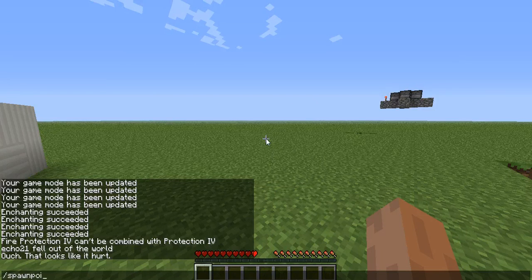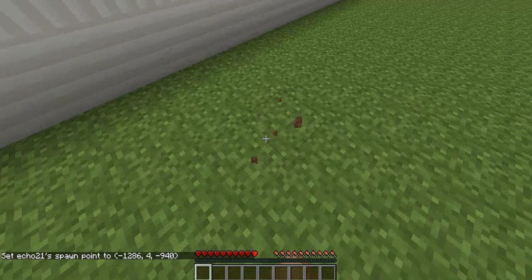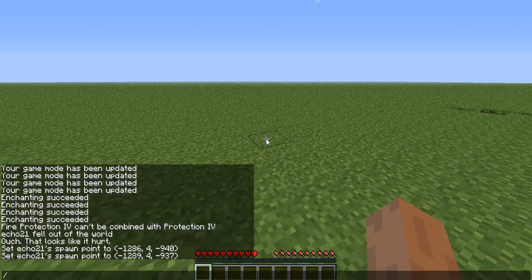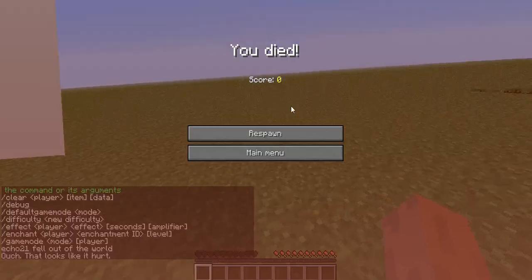And there's Spawn Point — you spawn at this point. So if you die anywhere you'll always spawn at that point. You do slash spawnpoint. Okay, now let's kill — slash kill, and you die, and you always spawn at this point.